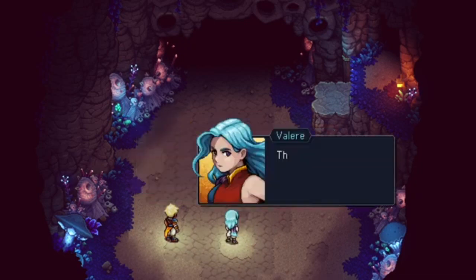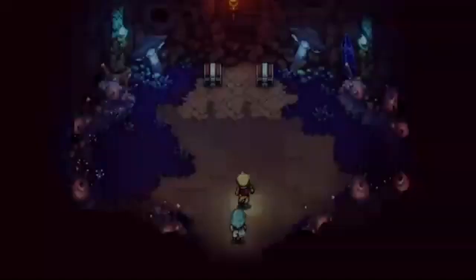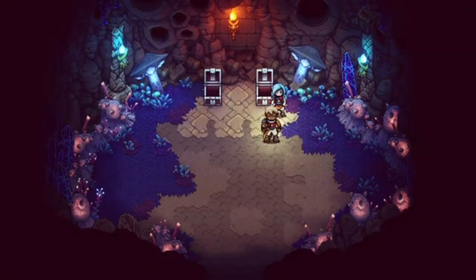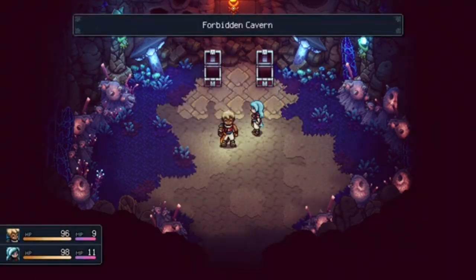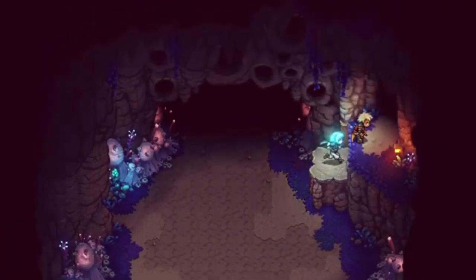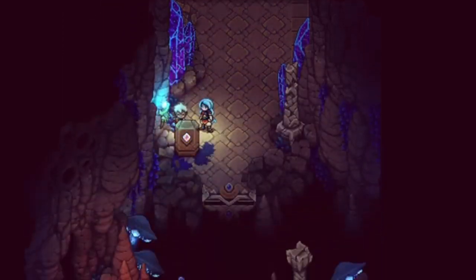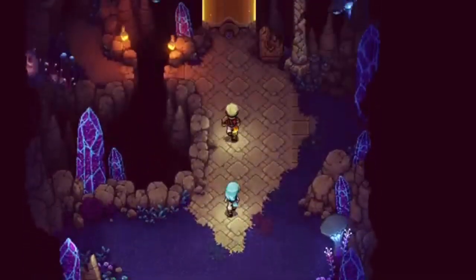Looks like there's a way out over there. The mountains shouldn't be much further now. Oh, I almost left without this — 60 gold and an Adventurer's Vest. I forgot how to open the menu — I guess you can't open it here. Whatever, I'm glad we did it. What's over here? Oh, there's a shortcut — nice, a shortcut! Appreciate it.